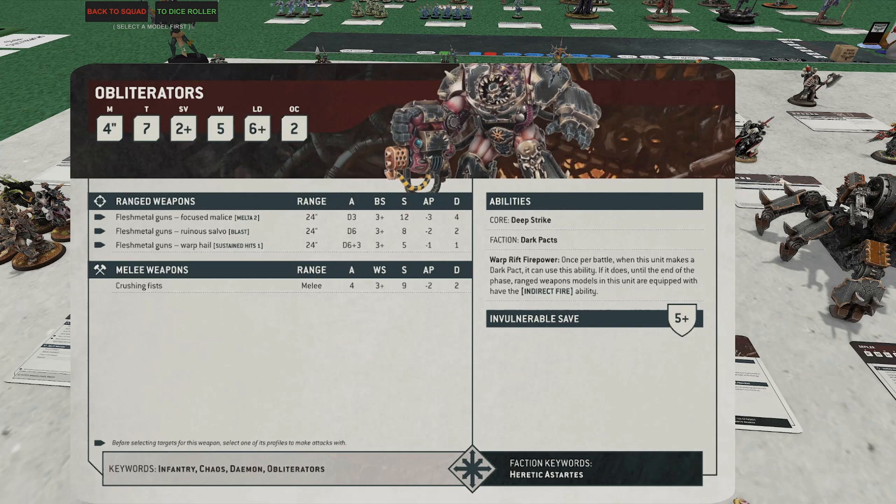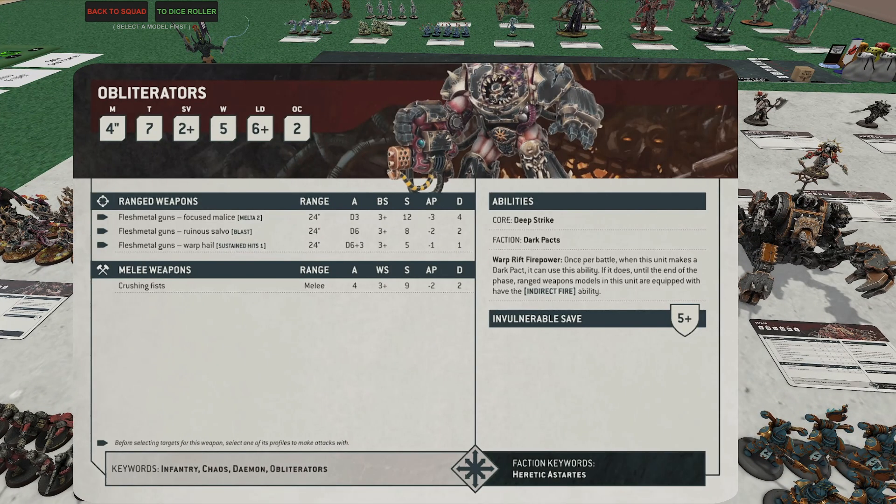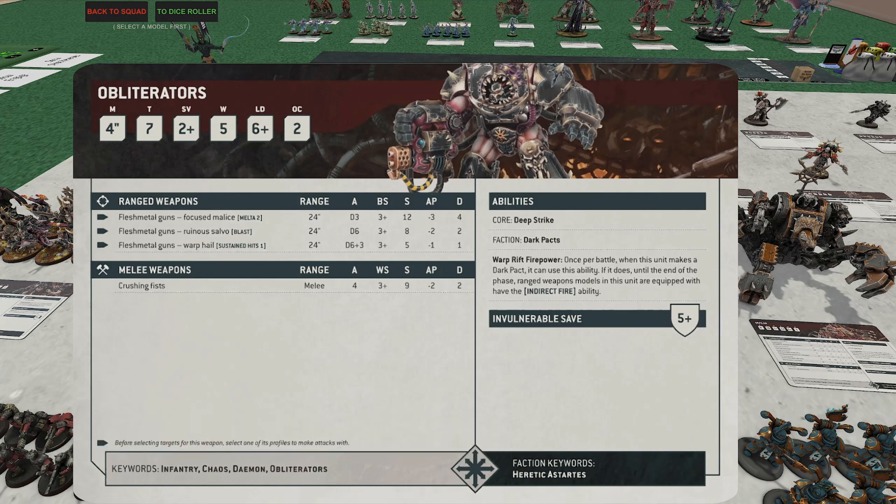Their ability gives them indirect fire once per battle. A great tip from Warp Hammer — you might be tempted to use the indirect on the turn you bring them down, deep striking behind ruins so they can't be shot back. But since they only move four inches, it's probably smarter to save it for turn two. Turn one: get within 12 inches of your target and melt it. Turn two: use the indirect to hit anything within 24 inches since they can barely move. That's the way I'd do it.